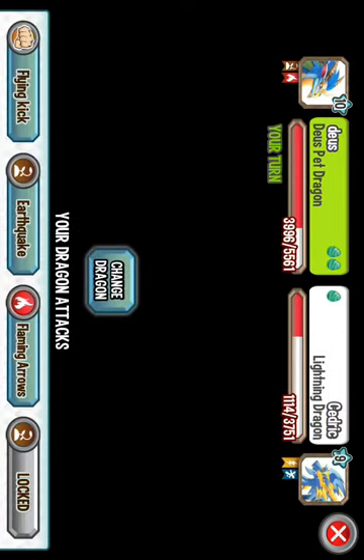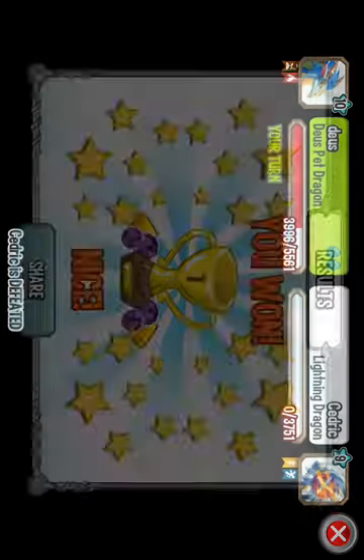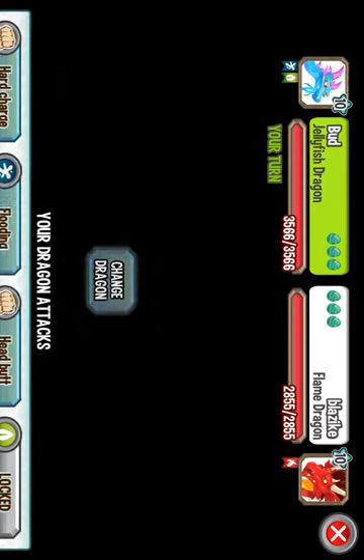The next move that you unlock, I believe, is around level 15. But unfortunately, I am not high enough to unlock all four moves. And that move will be elemental earth type. Alright, I'll do one more battle with him, just to see if there's anything else he can do. I believe headbutt's probably his strongest forward move. We're gonna use flooding, because this guy is, you know, fire.